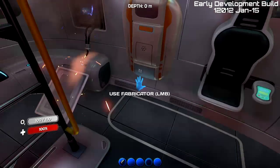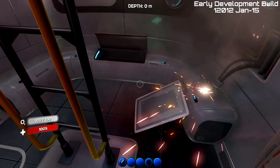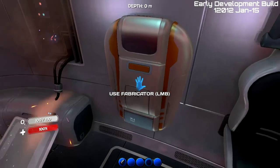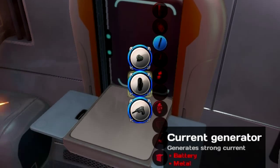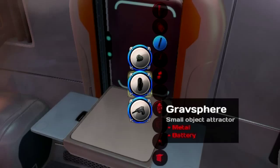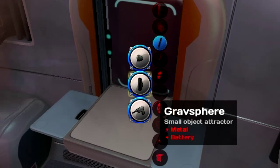I need to tell you exactly what you need. You need two current generators and as many grav spheres as you want. You can use as many current generators as you want, but I'm going to stick with two current generators and one grav sphere. Each requires a battery and metal, so you need three batteries and three metal.